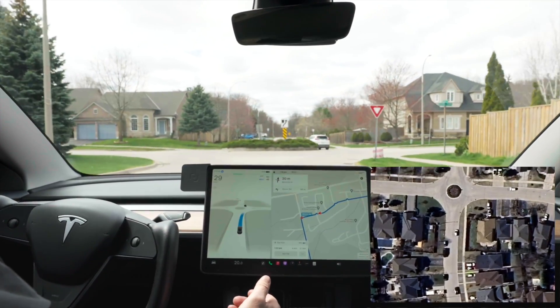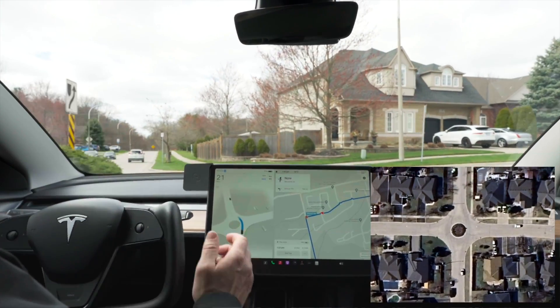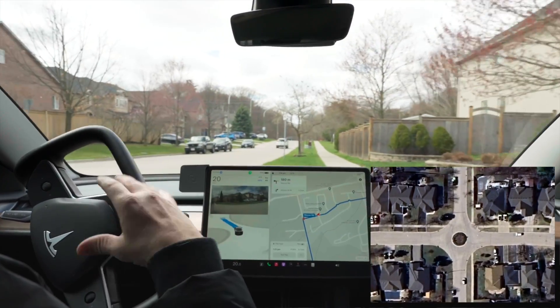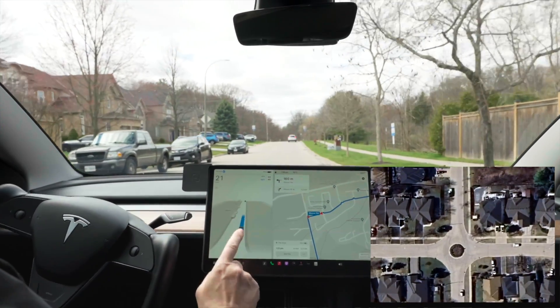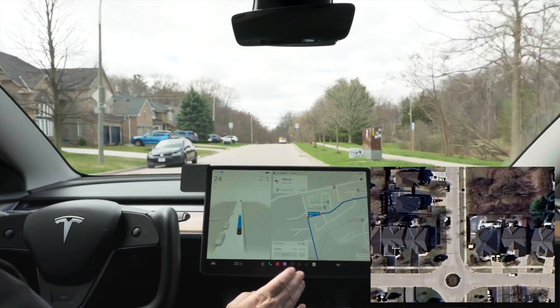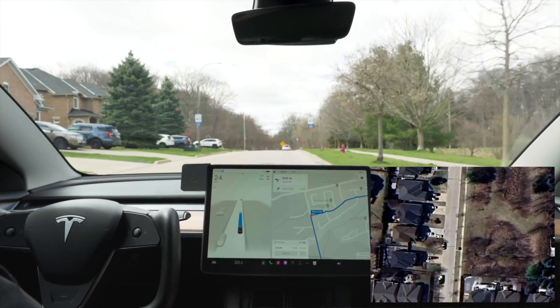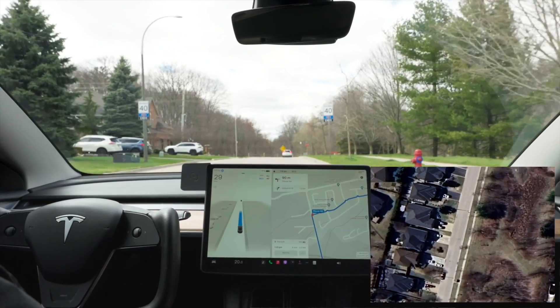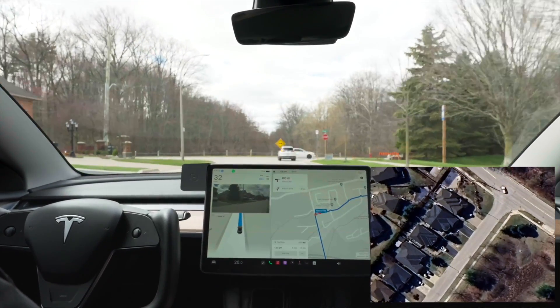With all the FSD 12 builds, all the versions, it has nailed roundabouts like this one perfectly — there is no more issue. It's even signaling now, which it hasn't done before. Usually it would just do the roundabout without signaling, so that's kind of new behavior. We are going to make a left here.